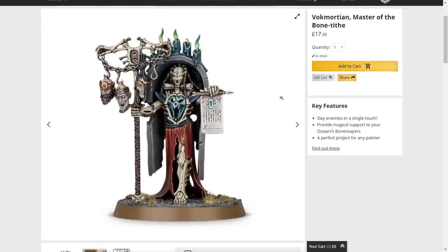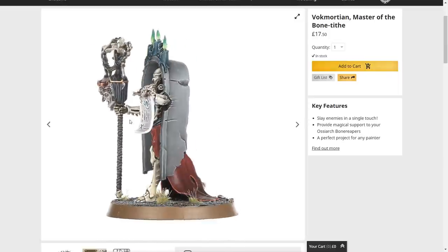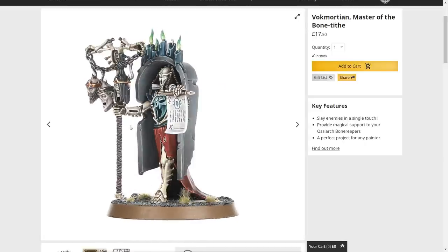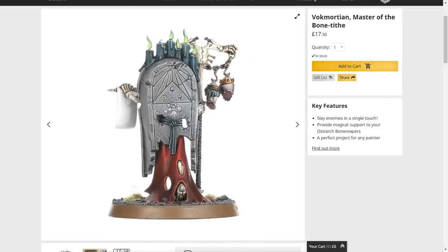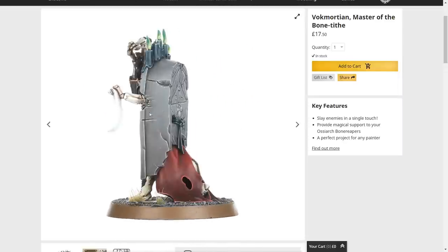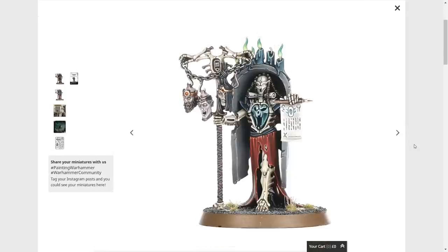His role is overseeing the harvesting of bones for the Ossiarch Legions. In terms of the model, I love the detail — he looks really cool and nothing screams 'too fragile,' which is always a massive plus. I like that they've gone for a skeleton army but rather than going for really skinny fragile limbs, they've gone for a quite chunky aesthetic, which I actually really like. There's something on his back — maybe a coffin? — though it looks like it would crush him.